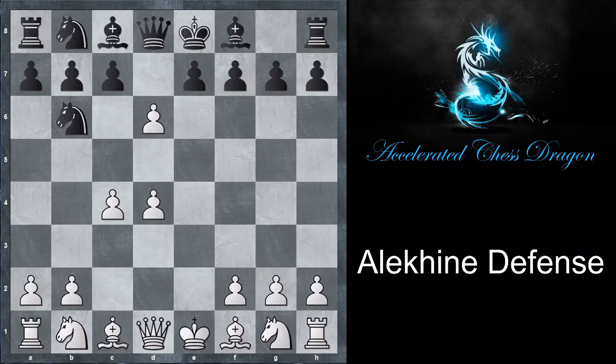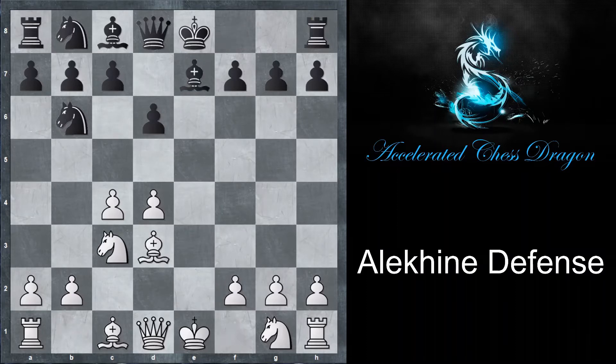So e takes d6 by white. c takes d6 is one move here, and the second move is e takes d6. We're first going to be looking at e takes d6, and if this move is played then knight c3 by white, bishop e7, bishop d3 by white — just developing.